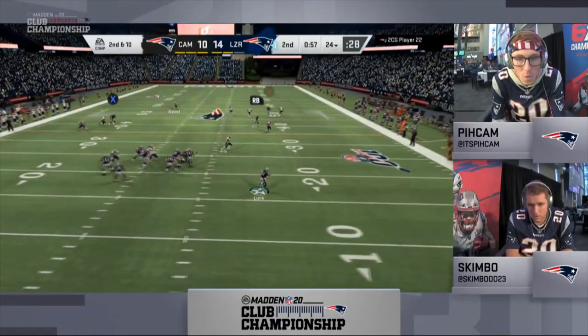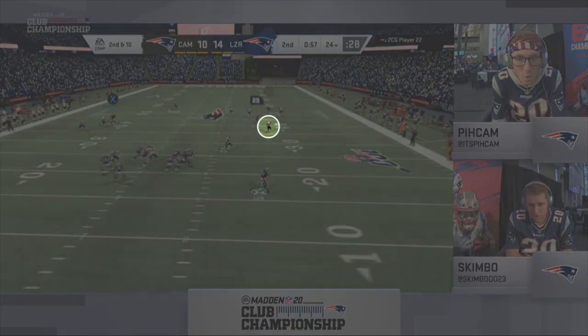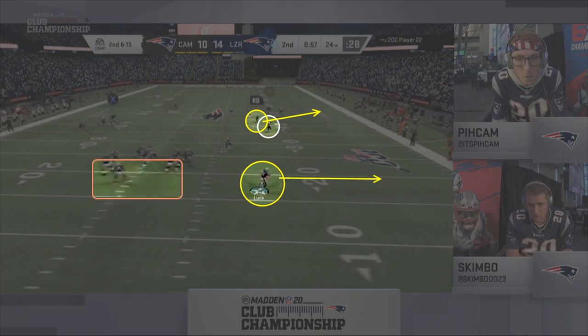This allows Skimbo to immediately move the pocket to the wide side of the field and put Peekam's flat zone defender under immense pressure. With Luck running horizontally with the corner as it widens to the sideline, it also shortens the throw and opens up a passing lane behind the flat defender that would have been a much more difficult throw from where the pocket originally began on the left side of the field.